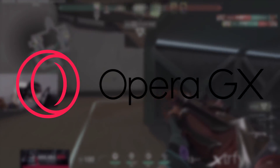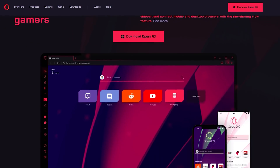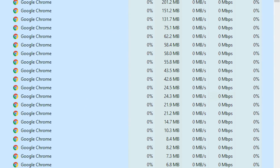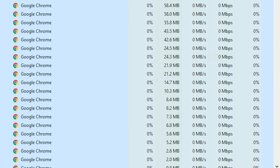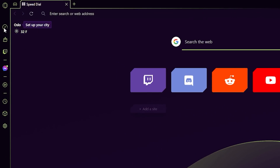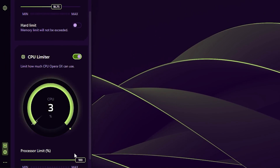Now, before we get into it, thanks to Opera GX for sponsoring this video — the number one gaming web browser, period. While many other browsers will suck up your GPU and RAM and will potentially cause lag, FPS drops, or even all-out crashes, Opera GX allows you to control the amount of CPU and RAM that the browser is going to use.